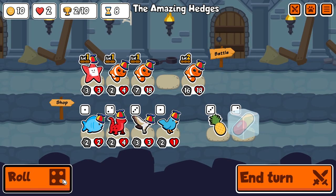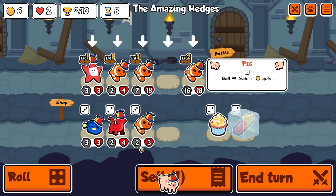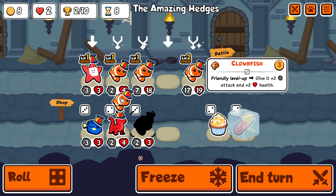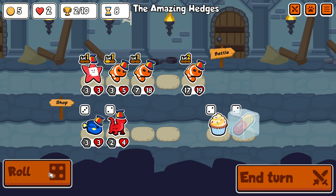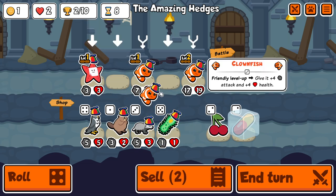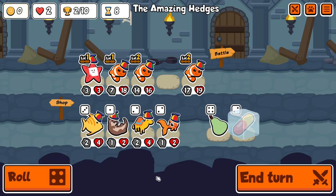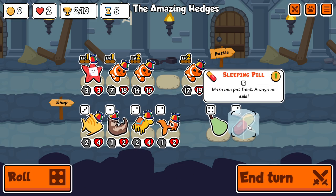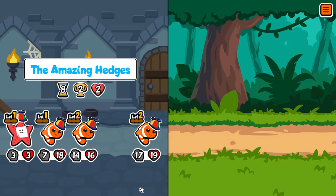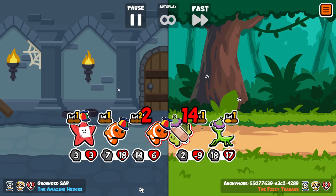Here we lose to badger in the back with honey. It's a pack one throwback, but honey is in every weekly so if badger appears you know you're in trouble. We do get the next clownfish, and even though it's turn eight it's still a pretty solid looking team.